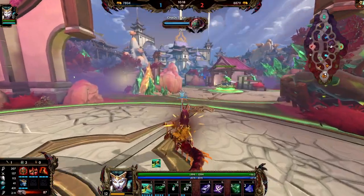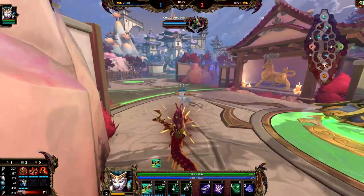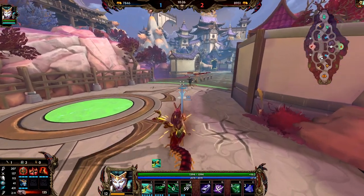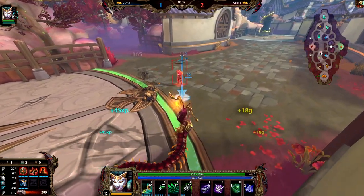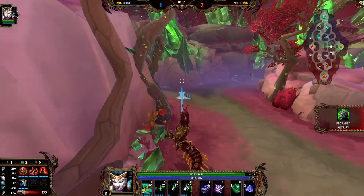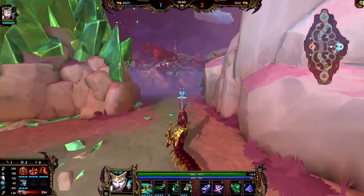I should have used my ult earlier - I just wanted to stun him into my phoenix but it wasn't gonna happen like that. Let's start working towards Toxic Blade, and let's get Thorns as well. Looks like he's going Ichaival - I could go that as well, probably not yet though. Let's place a ward on Bull Demon because he's at the point where he can solo that super easy with the amount of Life Steal he has. He could have gone straight to it after my phoenix and I wouldn't have been able to stop him.